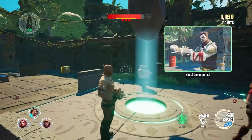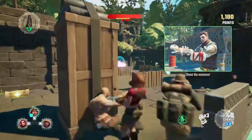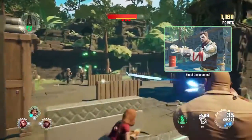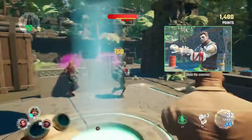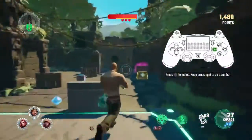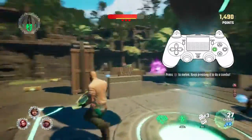Shoot your weapon by pressing fire. Try and hit the bad guys. Enemies can sometimes drop charges or explosives when they are taken down. If you don't have any charges left, you can use melee to scrape with enemies.